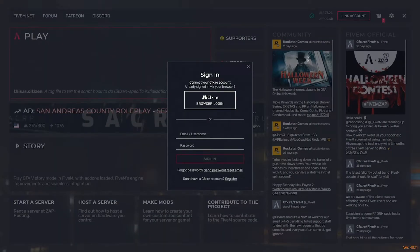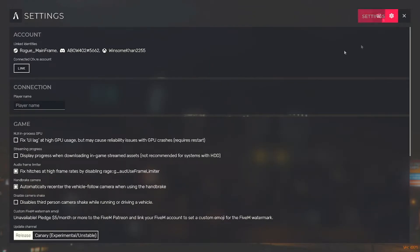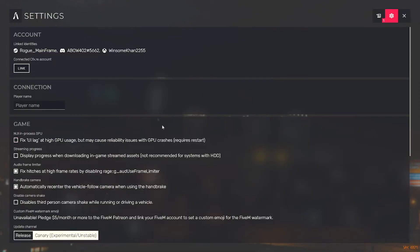From there, since we just reset some of our 5M settings, go to Settings and make sure you click Canary — it will say you need to restart the game, so click Close. Also make sure you enable Fix UI Lag with High GPU Usage, Fix Hitches at High Frame Rates, and Automatically Recenter the Vehicle. Go ahead and also disable Third Person Shake.